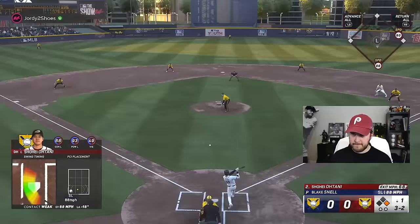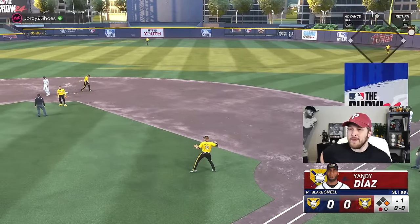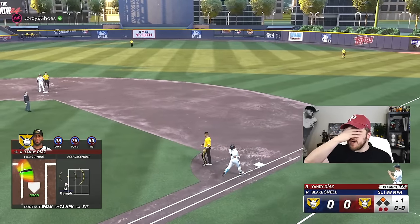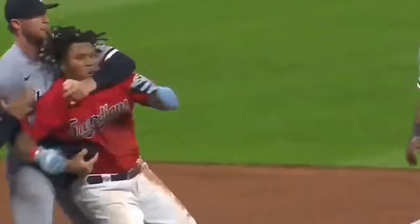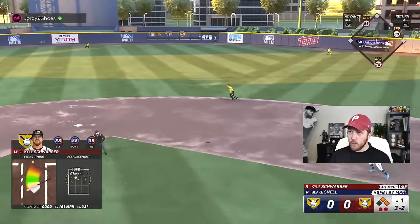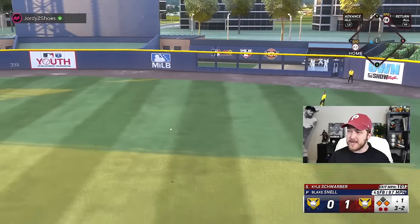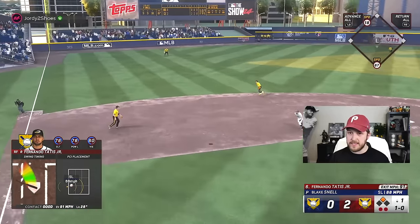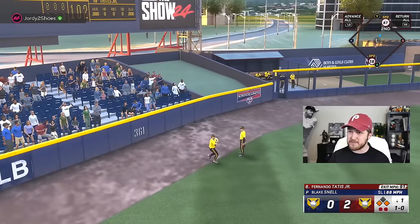That's probably going to be a double play — nope, he's got that diamond defense. Ohtani, thank goodness he's lightning quick and we beat it out. With 43 speed he didn't even try to get Ohtani, which is probably the smart baseball move. Blake Snell is making my PCI the size of a yellow peanut M&M, but Schwarber doesn't care. Did Tatis just go yard? 76 power — nothing is carrying at this ballpark.